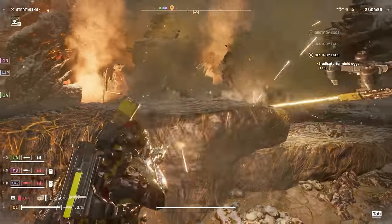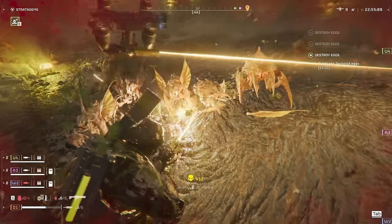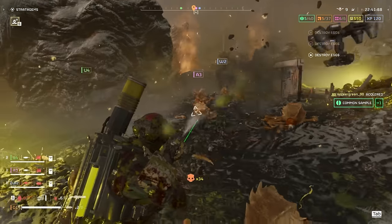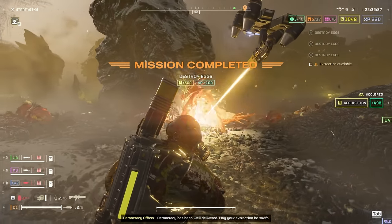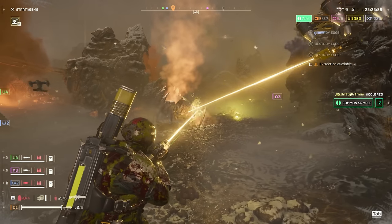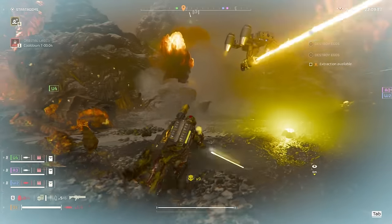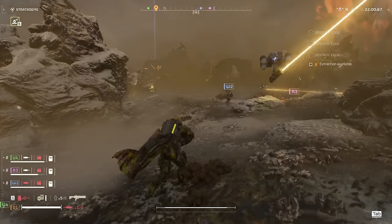I'm actually out of grenades, but not out of the quasar cannon. Just need some space. I need a lot of space. Heal - run, get some distance and just burn everything. 34 kills. The reload doesn't even take that long either, you just pop in another coolant or something. Let's just keep melting all these weaker guys away. I feel like this loadout has the perfect balance - it has a balance between killing all the weaker guys easily with the guard dog and the scythe, and then you also have the capability of killing multiple Bio Titans and chargers with the quasar cannon and the auto sentry. Stalker Nest - we gotta do that.